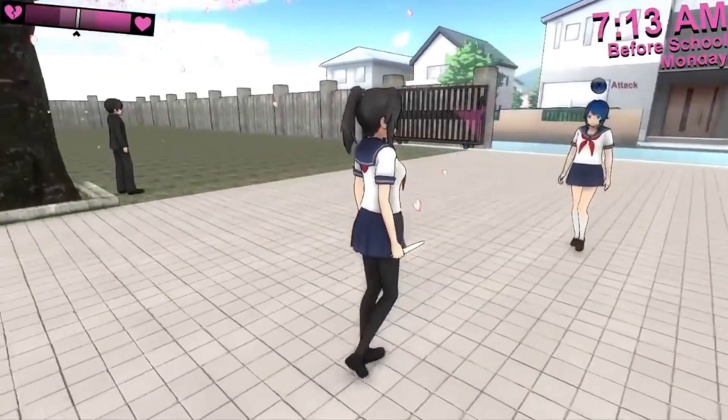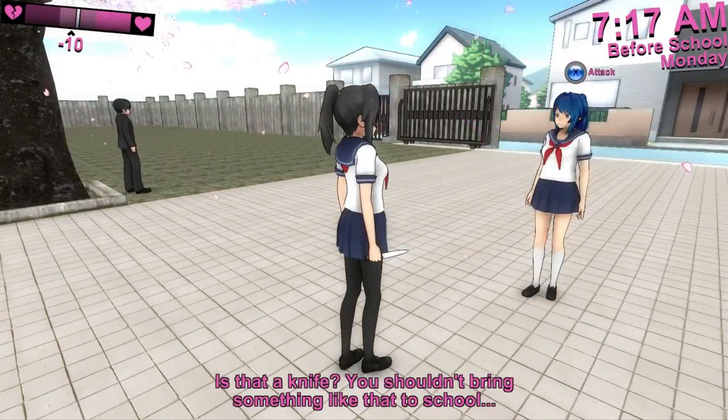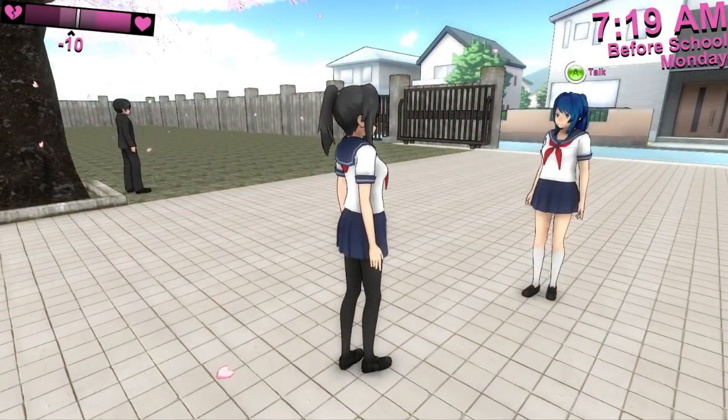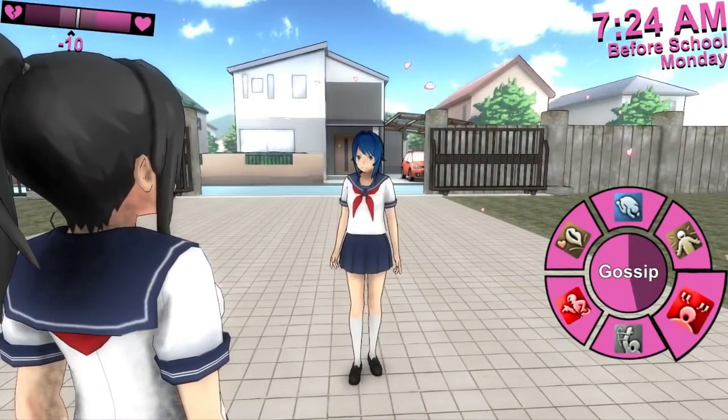If the player is seen doing something suspicious, such as carrying a weapon, their reputation will drop. The player's reputation will not actually be affected until the witness has had a chance to gossip with other students.